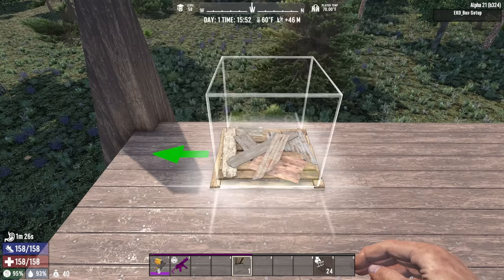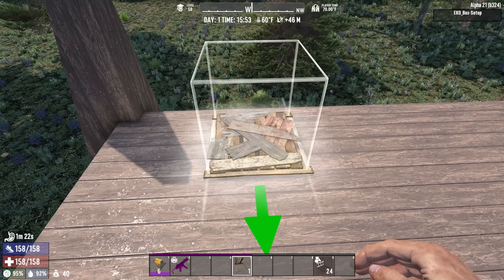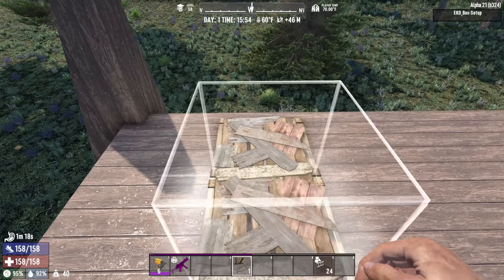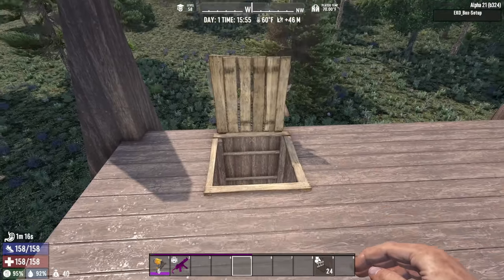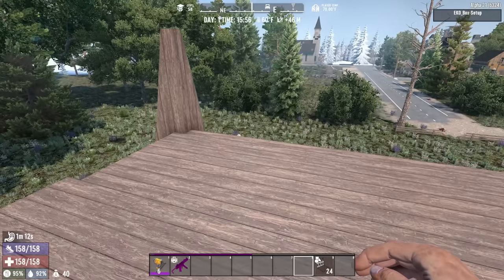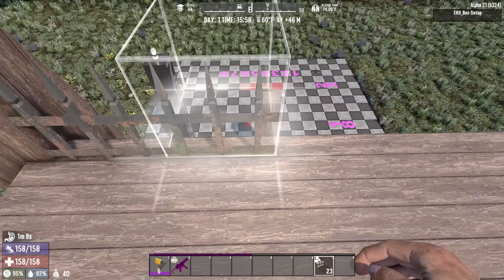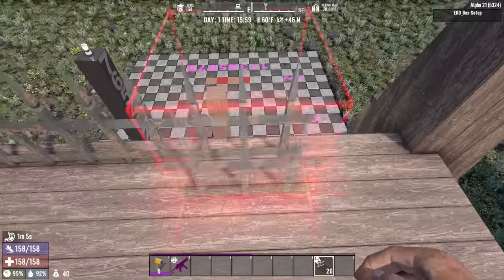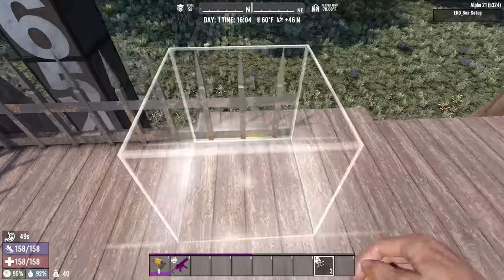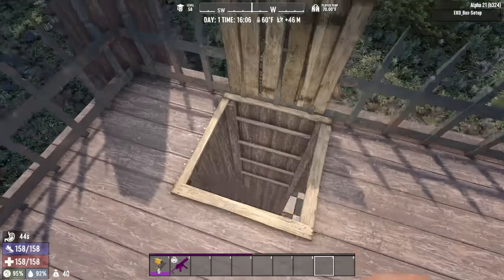We'll finish up the rooftop up here. In this spot, we're going to grab a trap door and rotate it back to us. The arrow indicates the side that's going to open — so I place it here, that's the side that opens; the hinges are on the opposite side of where the arrow is facing. Last thing up here — we're going to put this industrial fence 02 across the top, and that is just going to finish up the overall look of the base. That is the rooftop done.